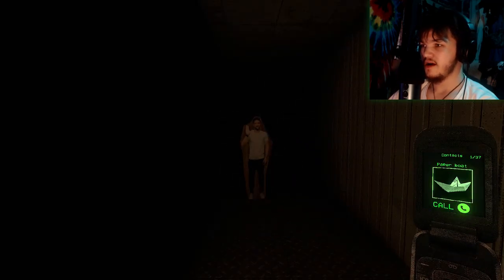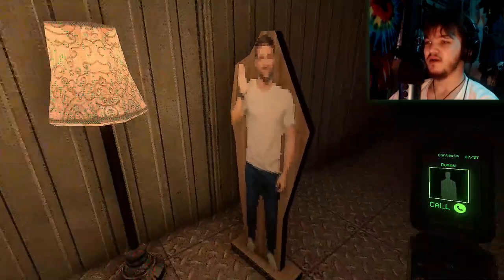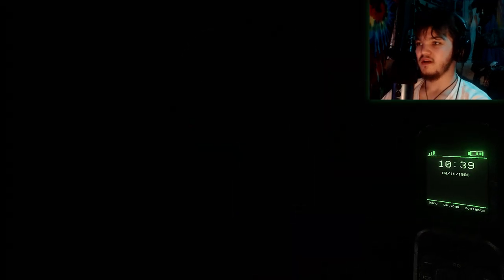Oh no, I gotta take a picture of it. Okay, take a picture of the lamp. Go to contacts — 808080 — I don't know how to call numbers. Add contact — I had to hit E on it. If I scroll through... there it is. I accidentally called the dummy. Hey bro, I'm sorry, I did not mean to call you, I need to call the lamp. Do I gotta take a picture of it again? Oh, so it's a one-time use — there it is, contact 38. I don't have 38 anymore, probably because I took pictures of 37 dummies.